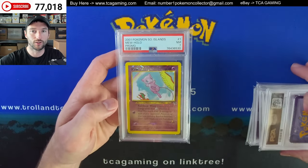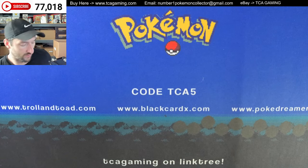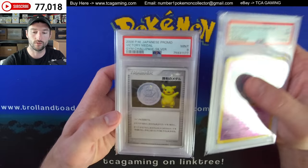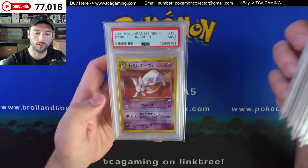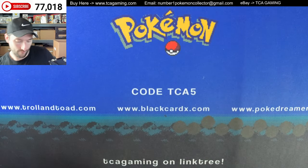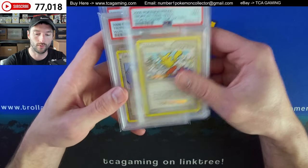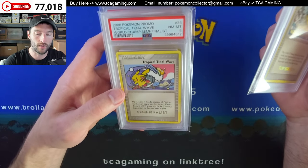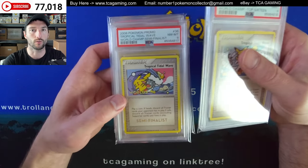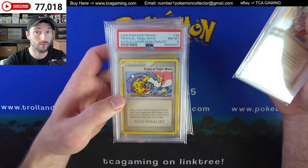Here's some Pokemon. Finally getting around to the Pokemon, right? The Southern Islands Mew — you see such a price increase from the 9 to the 10; you go from hundreds to thousands really quickly. There's the Lugia. Got Dark Espeon. There's the Espeon from Aquapolis. Top 16 — this is 2005, tough year, should bring a pretty decent penny. Semi-finalists 06, so this is a higher rank. I'm not sure what kind of rarity there is for 2006, but I know 2005 is pretty tough to come by.